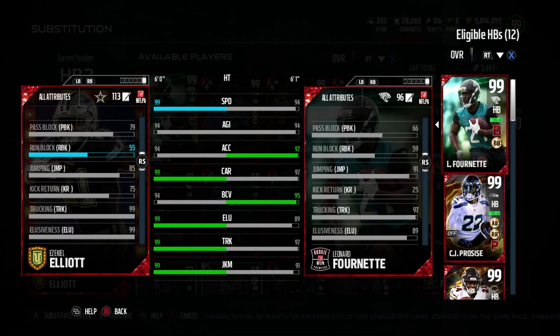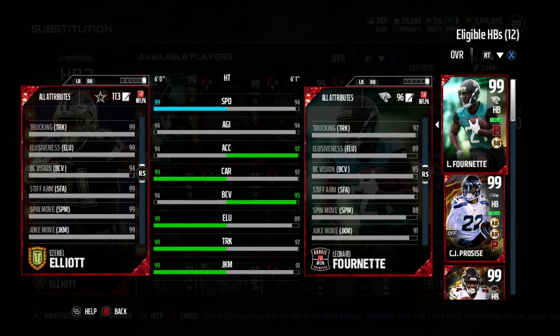Jumping 85, but jumping's kind of gotten reduced as a role as a running back, although I've seen him hurdle some dudes pretty spectacularly, both in real life and in the game. Stiff arm 99, spin move 99, juke move 99, ball carry vision 94.